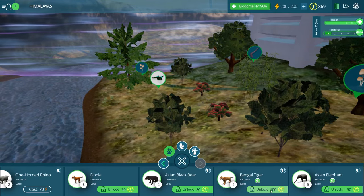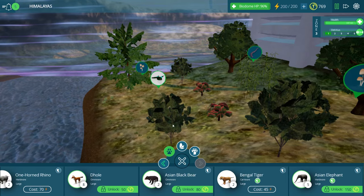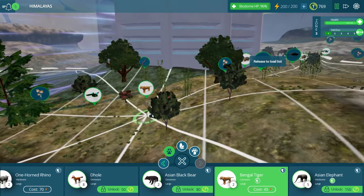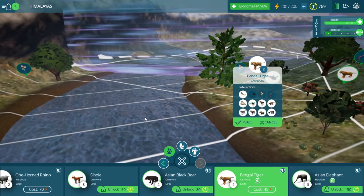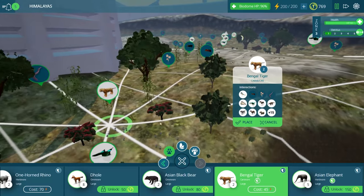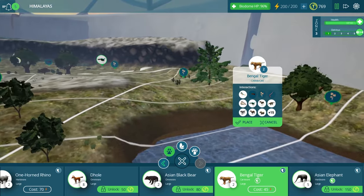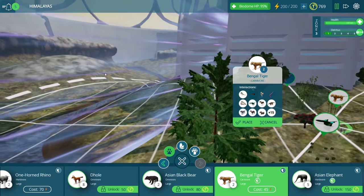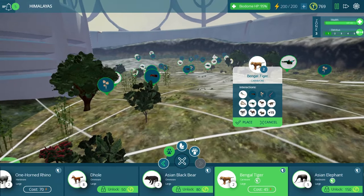It costs 100 Taito coins to unlock these guys, so they are quite expensive to place into the biome. But I know they're going to be a beautiful addition. They are going to love living in this little forest right by the water side, because of course tigers are some of the only big cats who actually enjoy swimming around in water or at least lazing around in it during the day. So I think we'll place them right about here so they can take control of this entire zone as well as a little bit of this river, and of course they can interact with our snow leopards.